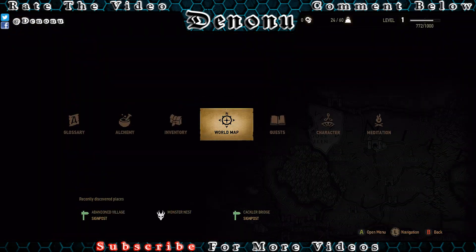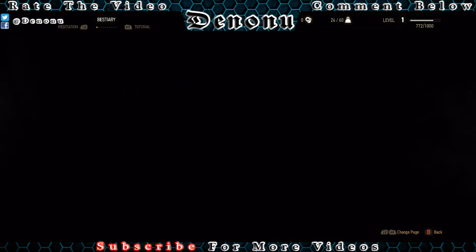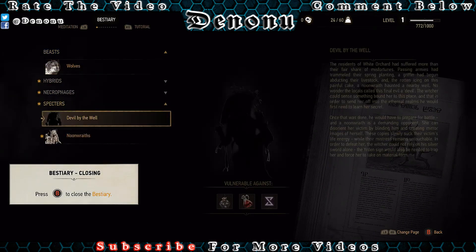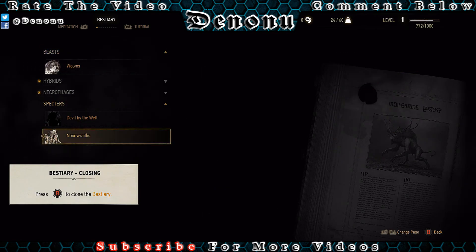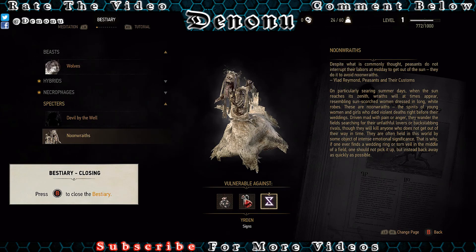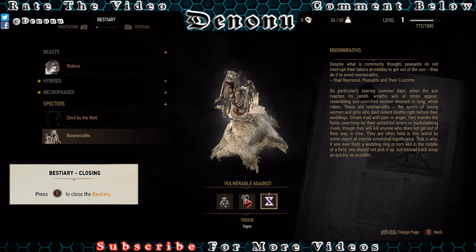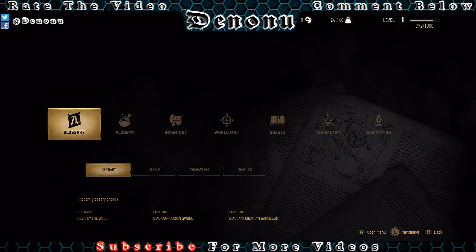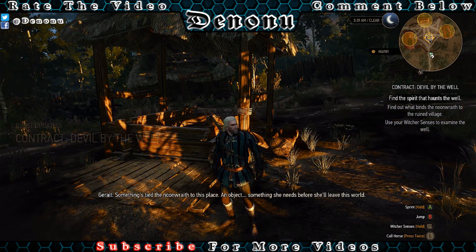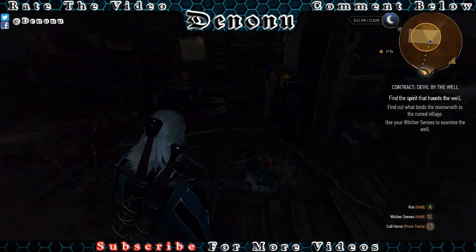Let me check out the bestiary because I have no idea what a Noon Wraith is. Alright, let's see — Urdan, Specter oil, Moondust. At least I have Urdan. They're often held in this world by objects — see, just what I was saying before. If one ever finds a torn veil in a field, why should I pick it up? Something's tied the Noon Wraith to this place, an object, something she needs before she'll leave this world. Yeah, the bracelet. Obviously. Let's see if we can find it. Looks like I just had to get the quest marker to tell me to look in the houses.